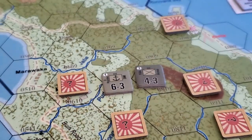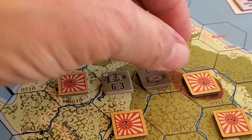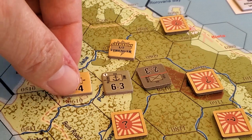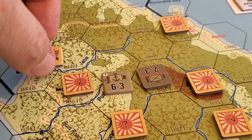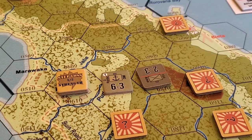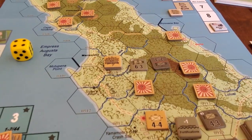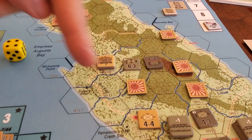The morale rule is on page 11 in a big chart, which is easy to see but not conveniently on the CRT itself. There are fatigue counters, and step losses for the Allies but not necessarily for the Japanese. Japanese units can take a one-step loss marker. Most of these Japanese units are really small and weak — like a two-two-four — so the Allies will run through them quickly with stacking and air support.